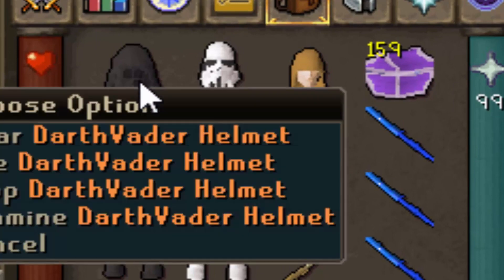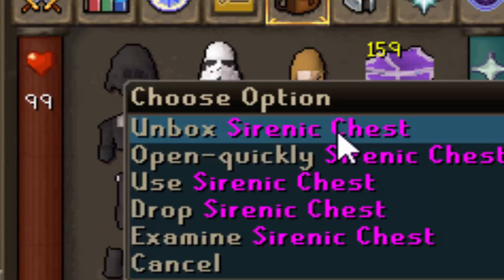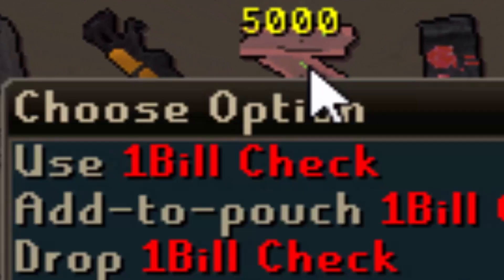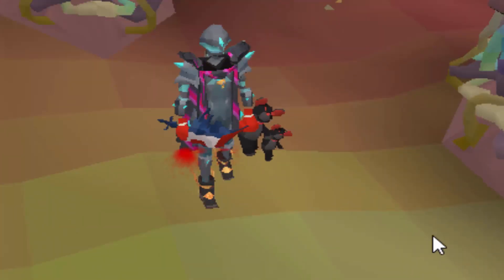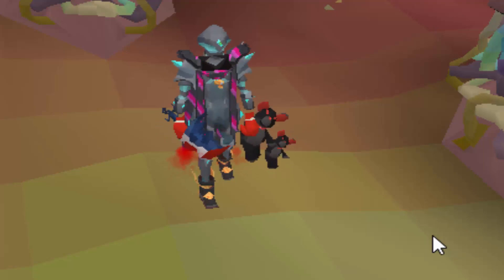Guys, look at my inventory. We have got ourselves the Darth Vader set, we have the Stormtrooper set, the Obi-Wan set, we have a brand new Serenic chest, we have got a Stormtrooper rifle and a Darth Vader's lightsaber. We also have some very cool Halloween-themed one bill and two bill tickets. So in today's video, I'll actually be showcasing their Halloween updates as well as three brand new mini-bosses and their sets.